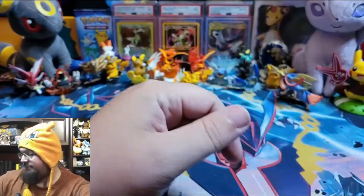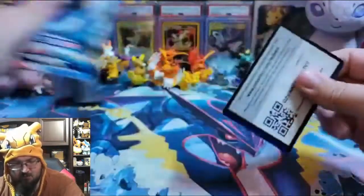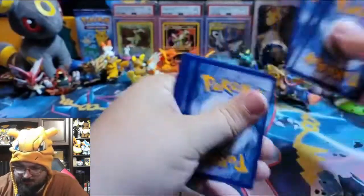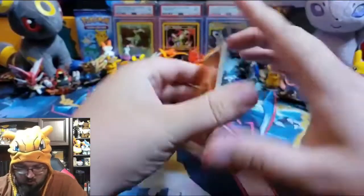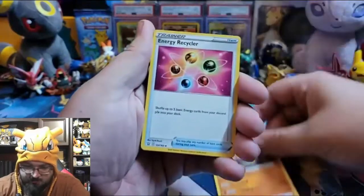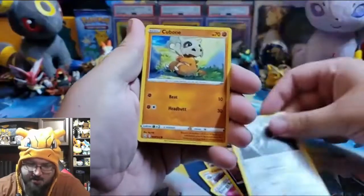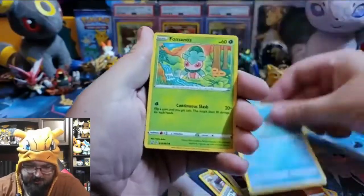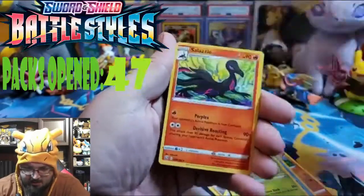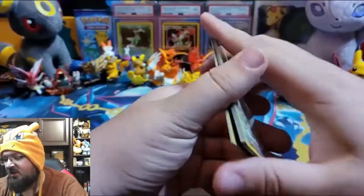Drampa - alright, Battle Styles again it seems. Fighting energy, Caterpie, Caterpie, Gurdurr, Energy Recycler, Houndour, Pancham, Cubone, Remoraid, Fomantis, reverse holo Incineroar, and a Salazzle.